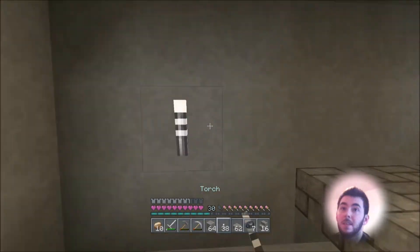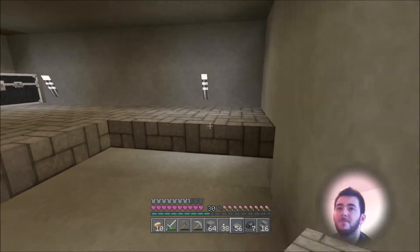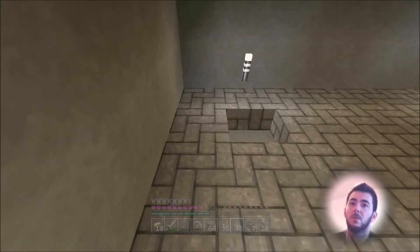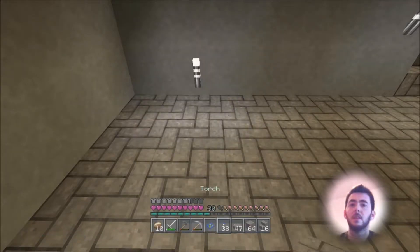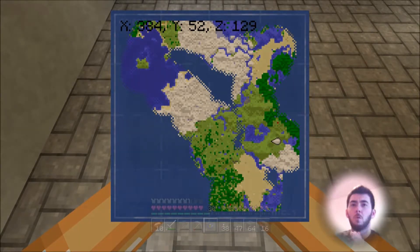I've been practicing in creative mode how to make a network of nether portals inside the nether. So you set up your first one — always try and put it in a place that's going to be of value to you, like say the bottom part of the map. Say where we are right now, that's actually an okay place to put one because we're so far east. In the nether it'll be really far east on that map, although the map in the nether is eight times smaller.